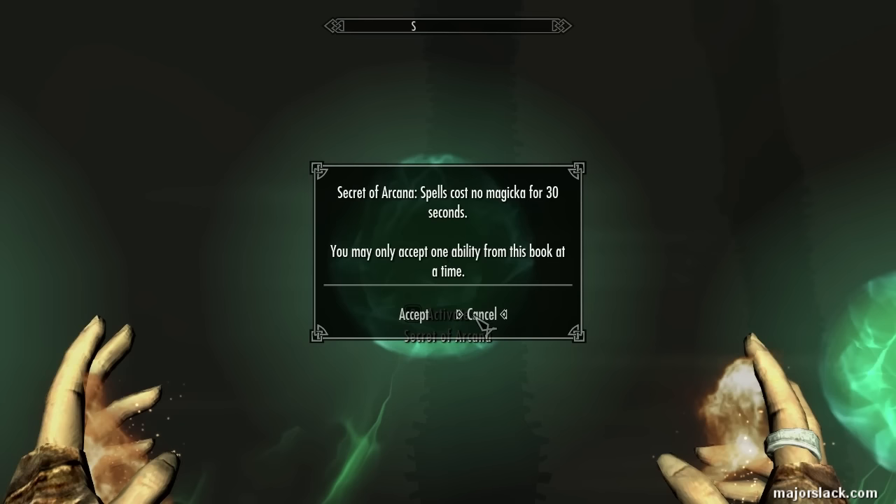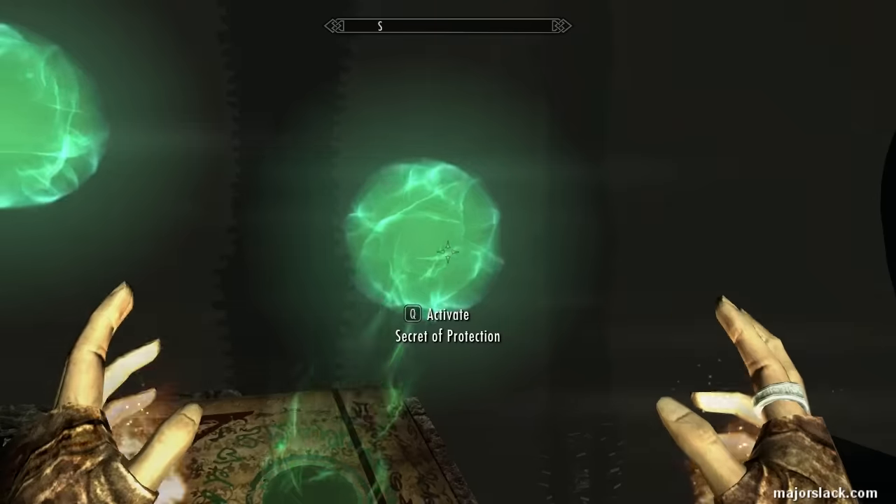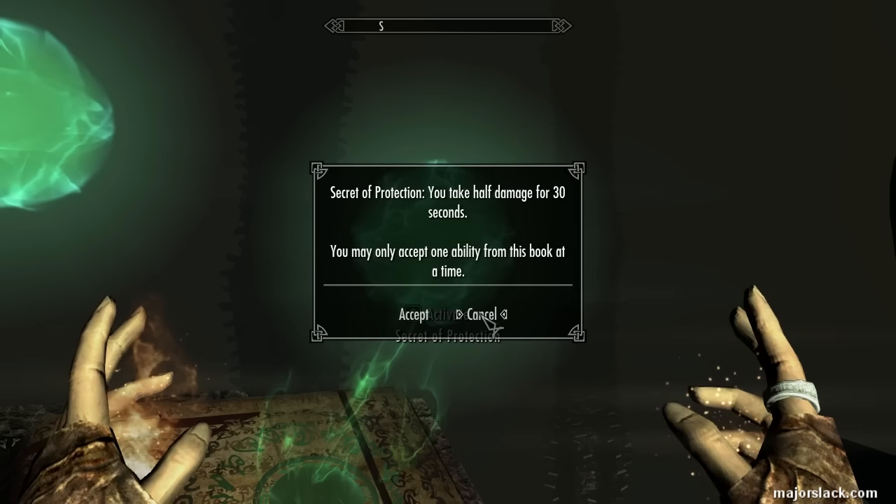But yeah, if you're into exploiting glitches like that, you can use that. And finally, this one here — this is like half of the Orc's racial power. You take half damage for 30 seconds, except it only lasts for 30 seconds. The Orc's racial power gives you half damage for 60 seconds and double damage for 60 seconds. So this is kind of like half of the Orc's racial power. This is very useful as well.